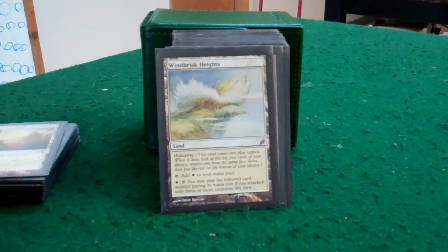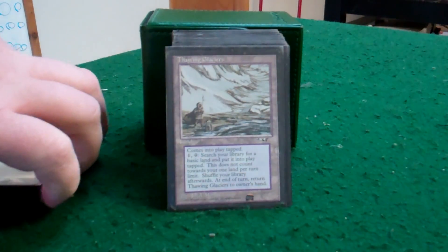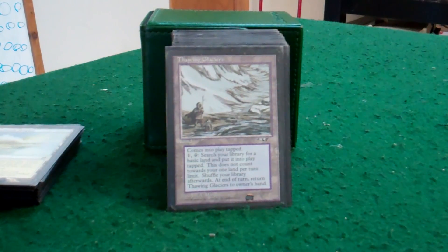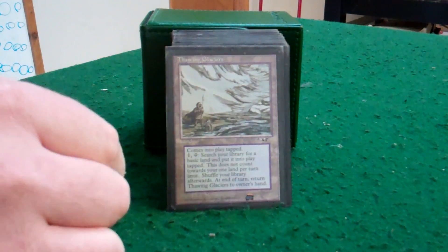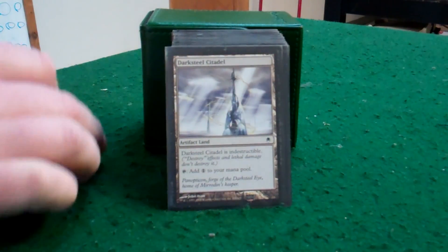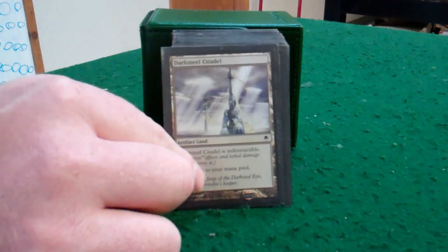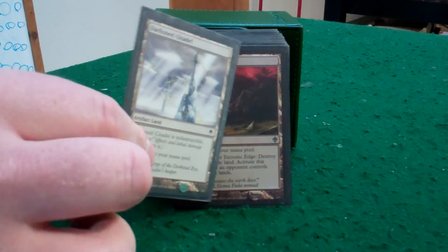Winding Canyons — attacking with 3 creatures in a Kemba deck is not hard, so playing a spell for free is always gold. Thawing Glaciers helps get those plains that you need, the 7 for Emeria. Dark Steel Citadel helps me get metalcraft, and having an indestructible land doesn't hurt.